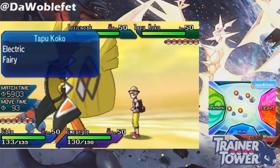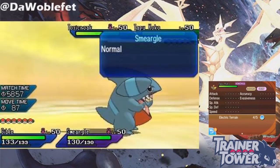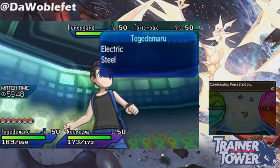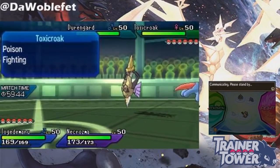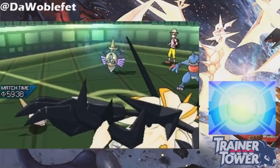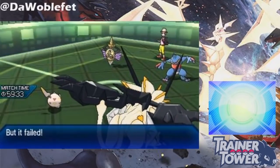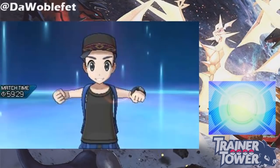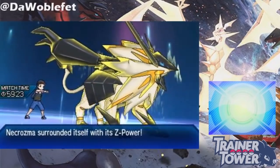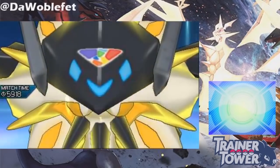Since King's Shield doesn't block status moves, Z-Status moves will work just fine on an Aegislash or Smeargle that uses King's Shield. The interaction of Contact Z-moves with the effects of Spiky Shield, Baneful Bunker, and King's Shield is a bit more interesting. Your typical Z-moves, like Inferno Overdrive or Black Hole Eclipse, are never Contact moves, even if they're based on a move like Flare Blitz or Crunch. However, exclusive Z-moves like Incineroar's Malicious Moonsault, Mimikyu's Let's Snuggle Forever, or Solgaleo's Searing Sunraze Smash are all Contact moves, so they can trigger the special variants of Protect.